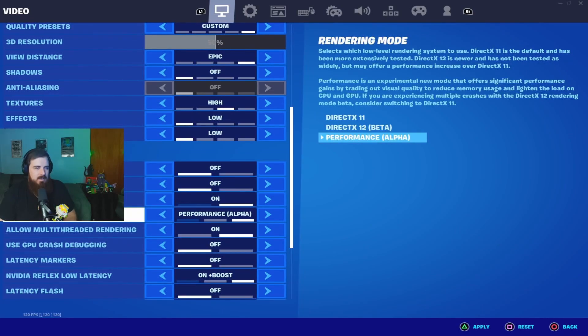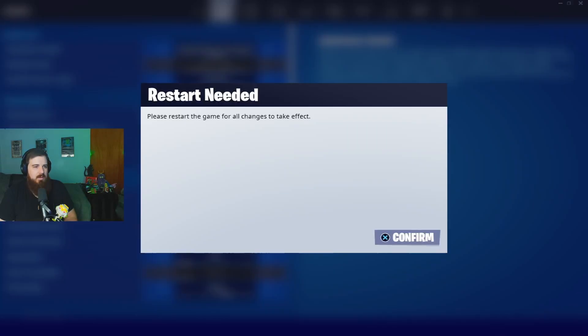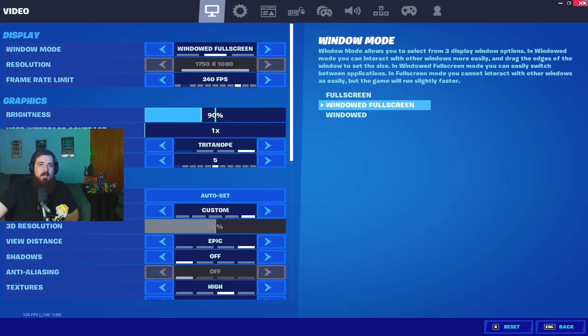DirectX 12 has some drawbacks — it's not as performance-friendly as Performance Mode obviously, and it won't remove all the small blades of grass that cause lag. But it will be more stable if you're having problems and don't want to go through the more involved fix later in the video. So we'll switch back to Performance Mode, hit Apply, and shut the game down to show you the next fix.